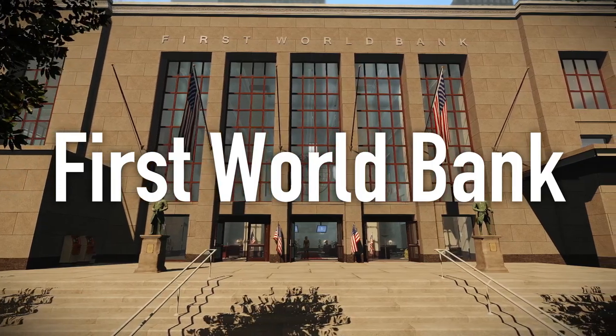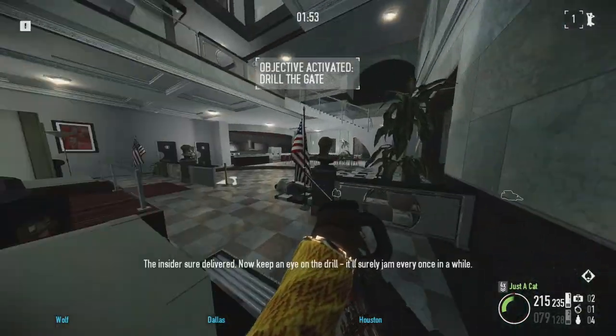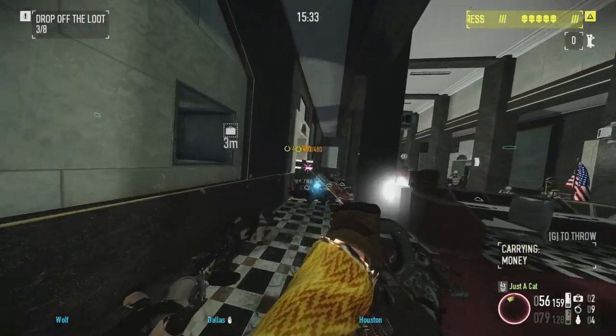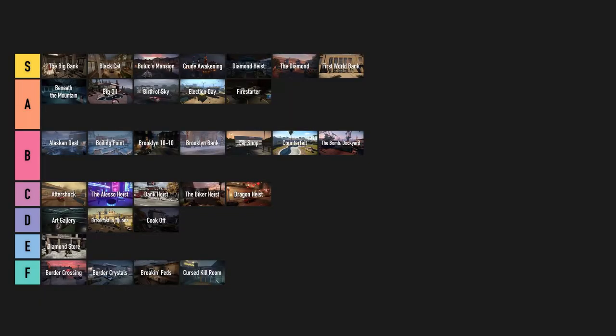First World Bank. It was already excellent in the first game, but the changes Overkill made remaking it elevated it to the top. Fully stealthable and with more variety than before. It has great pacing and layout. You now have to move the bags manually, so thank Elmir's beard for this vent shortcut. Definitely my favorite of the remakes. S tier.